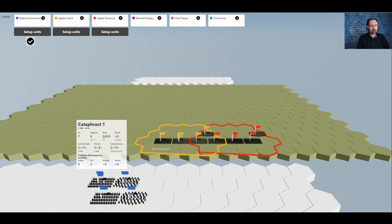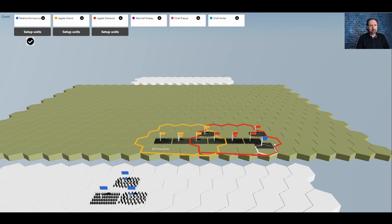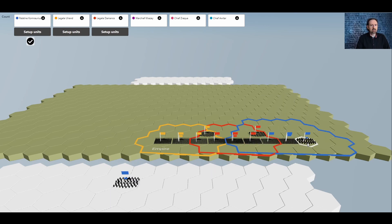We set up a flank attack for the general's units using light cavalry, which can disperse and deploy closer to the edge of the battlefield. In a tabletop RPG context, typically the player sets up on one side of the GM screen while the judge sets up on his side. We're now ready for initiative.